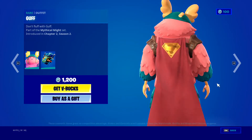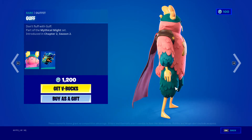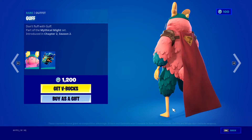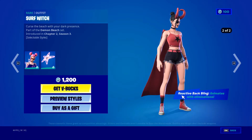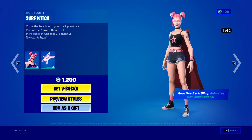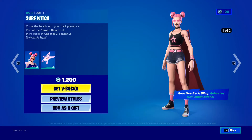We've got Guff himself - pretty unique skin. I won't buy it for the amount of V-Bucks he costs. We've got Haze, or Surf Witch, which is basically Haze. She's got two added styles and she's rare, which is a good offer.